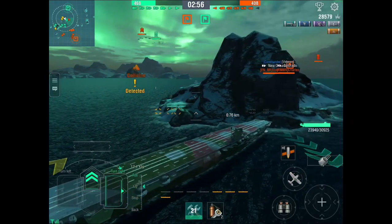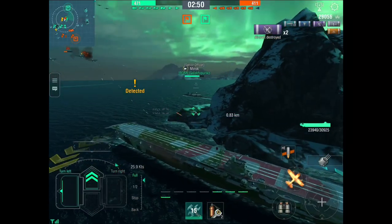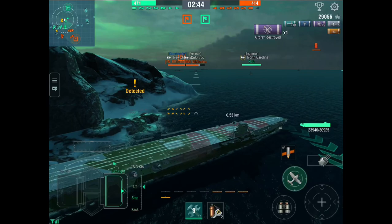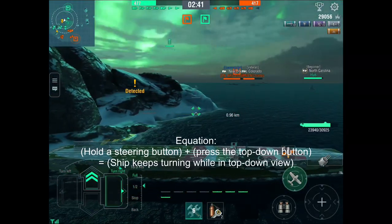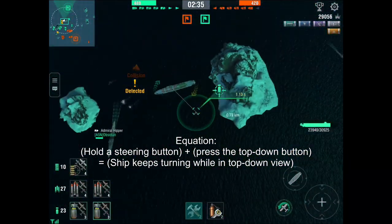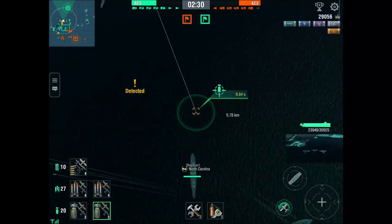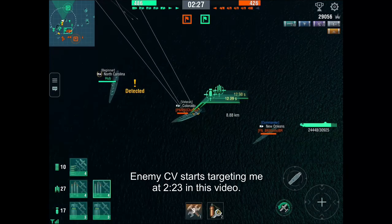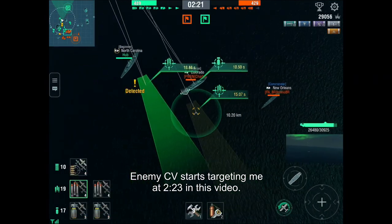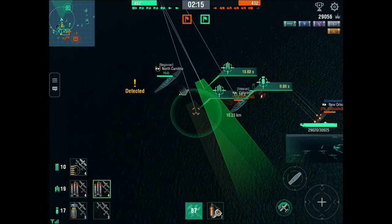The enemy aircraft carrier is sending their torpedo bombers to me — they're targeting me and that's not a good move. Look at how many planes I've shot down. I've kept my fighters in a position that protects me and my teammates, and the enemy carrier targeting me at the beginning of a battle is not very smart. I had a whole bunch of teammates around me when he started targeting me, so his planes are getting shot down by not only me and my fighters but also by my teammates' anti-aircraft damage.